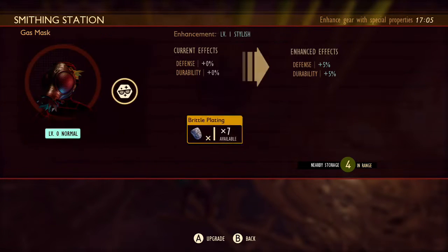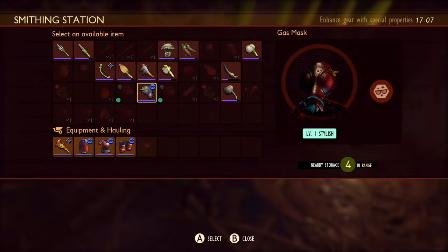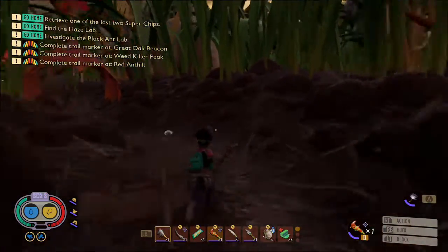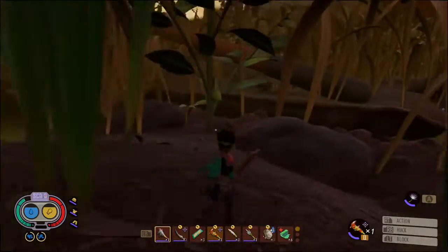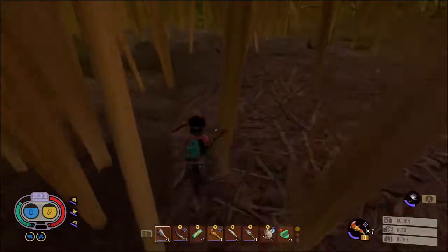I am using the ladybird armor — it's the toughest armor set I've got at the minute. And I'm going to be using the ant club as well for the same reason. To get to the haze lab you'll want to head this way past the baseball, and you'll come to this ravine filled with toxic gas.